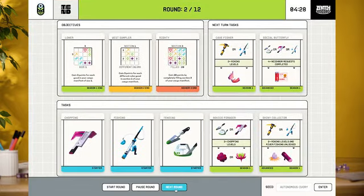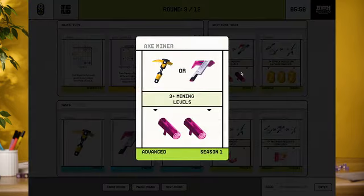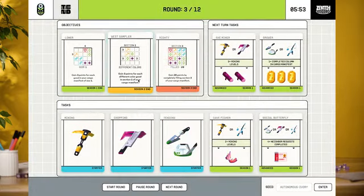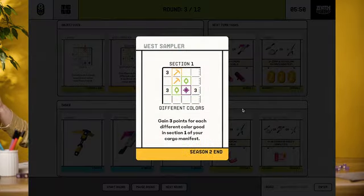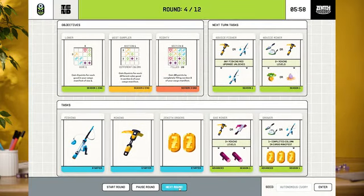Another great thing about Tend is simultaneous play, so it plays really great solo and it might be our best large player count game to date. Everyone takes their turns all at the same time, so it functions very similarly at one player as at 17 players — we just had a Tend party with 17 people and it worked really well. Part of that was the Tend companion app, a web app that replicates everything on the task card and season objective area, so you can throw it on TVs around your house or even play with someone in a totally different location using the same seed.